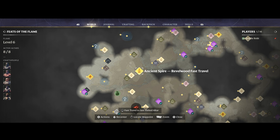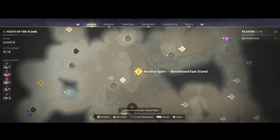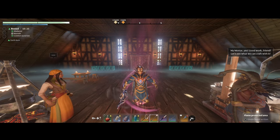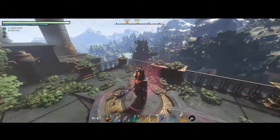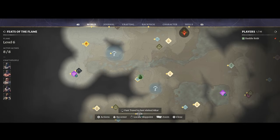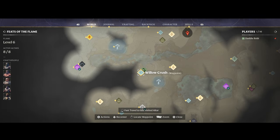What you need to do is teleport to that location, which is what we're going to do right now. Once we fast travel to this location, it's a simple glide away, which makes it pretty easy to reach and pretty easy to farm. We are going to go ahead and set Willow Crush. Okay, we have it set as our waypoint.